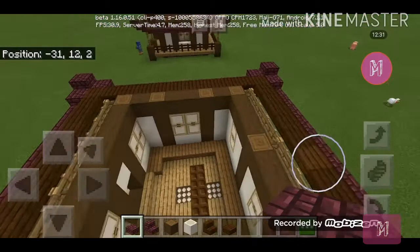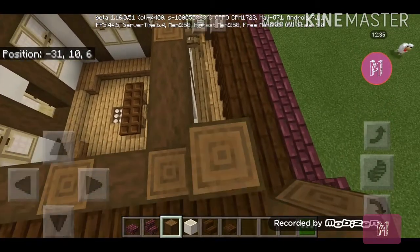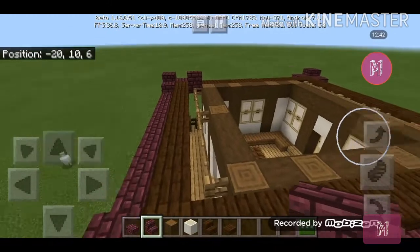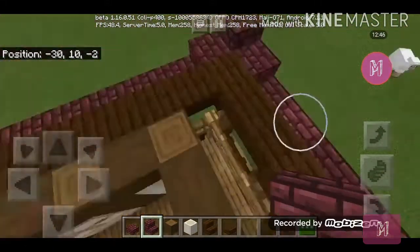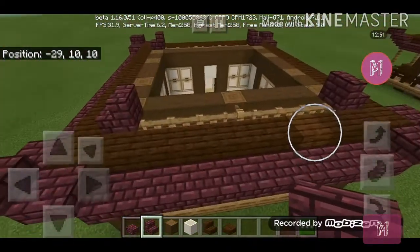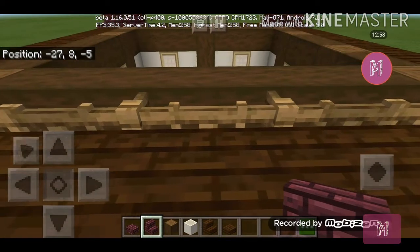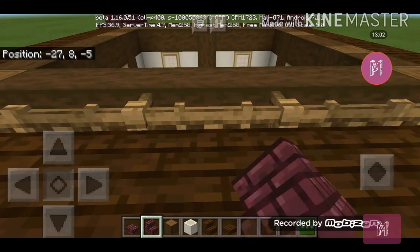For the next part, connect them again around the whole house. Get your nether brick stairs and place them on every corner facing each other. I'm just going to show you the front part and copy it on the back portion.